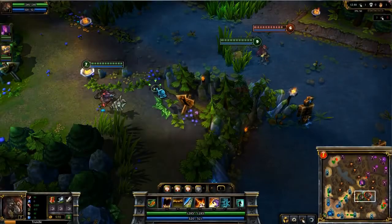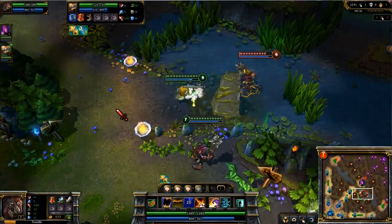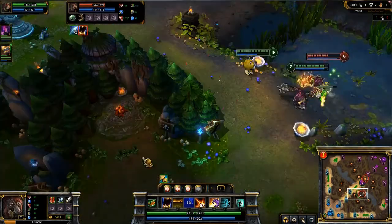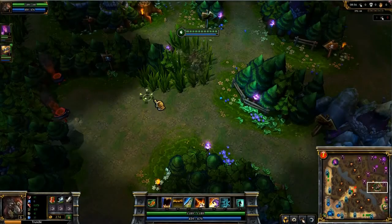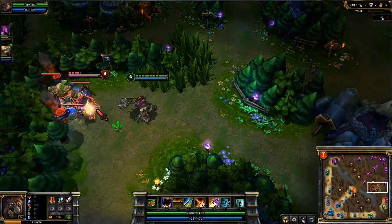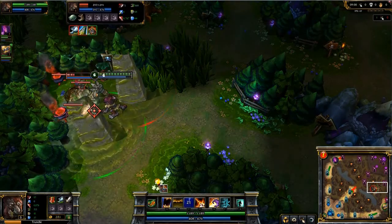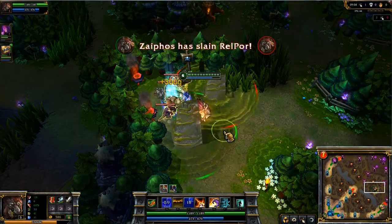If you have good aim, you can also use Pillar to save teammates. While Heimerdinger is being chased by the enemy Trundle, placing the Pillar directly between them will separate the two champions and block off the chase. Finally, when fighting an enemy Trundle directly, it's always best to cast Pillar of Filth after your opponent does. While he tries to block me off with his cast, I'm now able to completely pin him into the Golem area with my own.